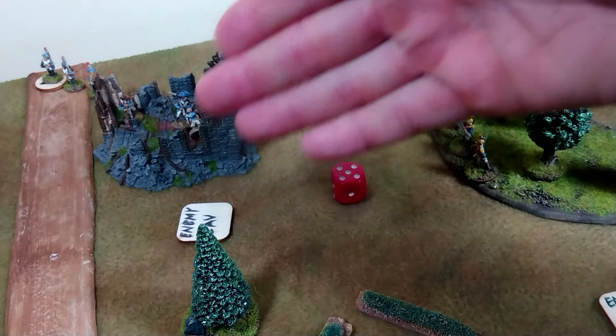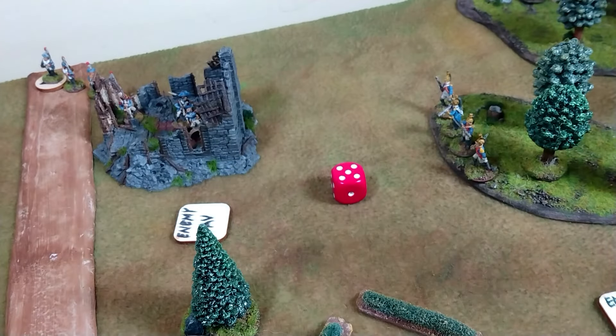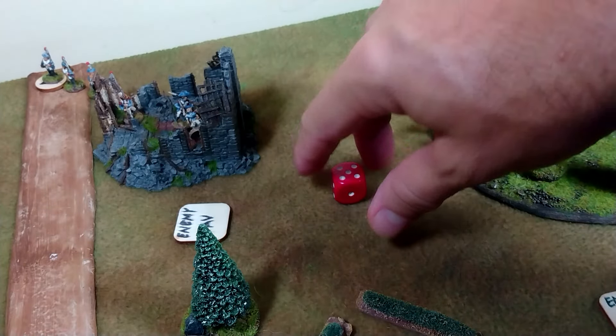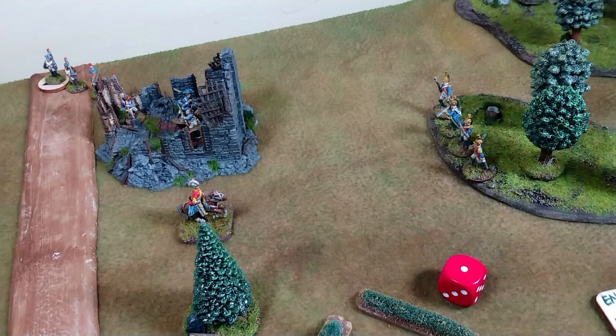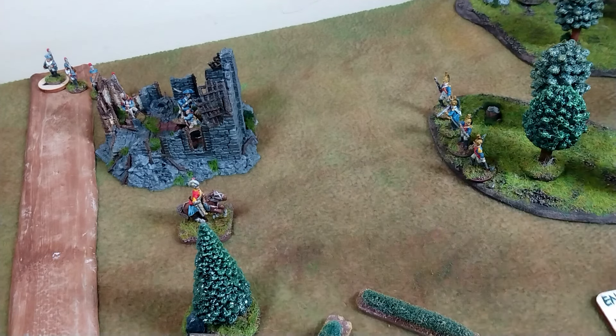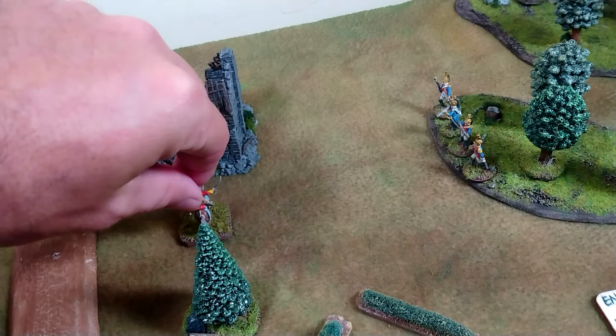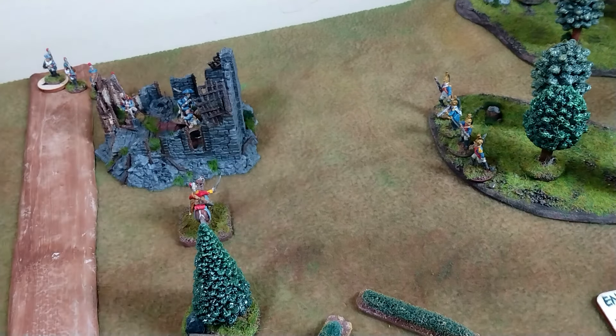We roll a D6 — on a result of 5, the marker is revealed; on a 6, the marker is not revealed but any marker within observation range gets a second chance of spotting you. Because this is enemy cavalry, the first thing we do is roll to find out how many enemy cavalry were patrolling. Just one — we really dodged a bullet. Cavalry operate under a different AI algorithm. These guys are armed with carbines, so their response will always be to open fire with their carbine at the nearest unit in cover, unless there's a unit in the open they can charge — which there's not.